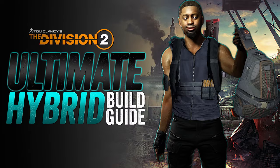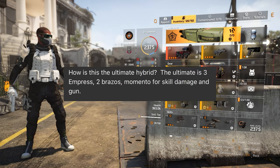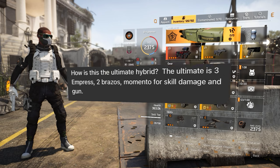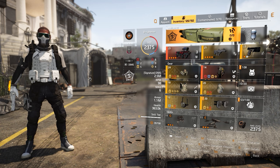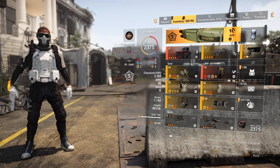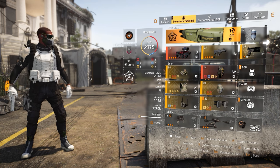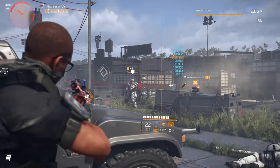Someone made a comment on my ultimate hybrid build video saying that combination is the ultimate hybrid build. He was right in a sense, but from my perspective his suggestion is actually the ultimate skill build. When the Ninja Bike came out, the Memento Backpack kind of got overshadowed. People stopped using it, including me, because I wanted to explore the Ninja Bike Backpack and what it can do.